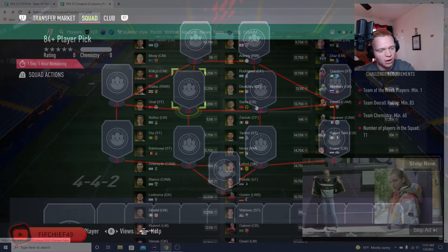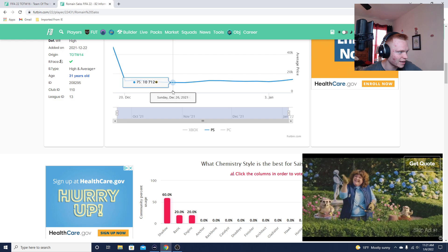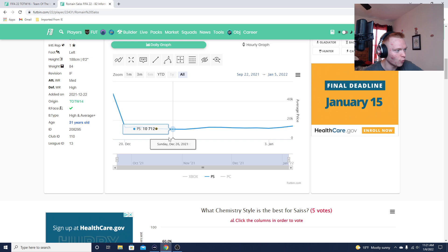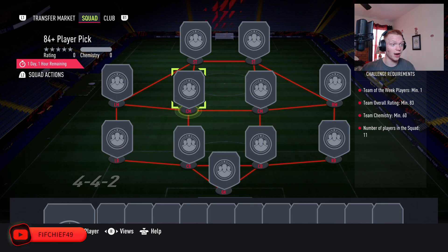Let's look at an 82-rated TOTW example here. Right now he's about 14,000 coins — you can see he typically chilled around literally 10,000 coins after he was in packs that Saturday/Sunday, because he was literally at discard price. Then he rises up to 14,000 coins with that 84-plus player pick, because it's an 83-rated squad requiring a Team of the Week. So an 82 TOTW gained 4,000 coins in value from that.